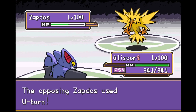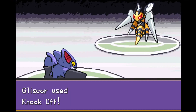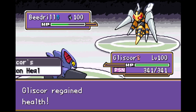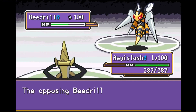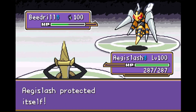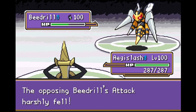All Zapdos really has is U-Turn and Heat Wave, and Heat Wave won't burn us because we're already poisoned, so he resorts to U-Turning out into Beedrill. Beedrill takes the Knock Off in place of Zapdos, slowly chipping away at his health. Even Mega Beedrill is not the most bulky Pokemon, so it won't take too much to get his health down. But this is not the best matchup for Gliscor, so we switch back into Aegislash. Beedrill tries Poison Jab but Aegislash immunes it.